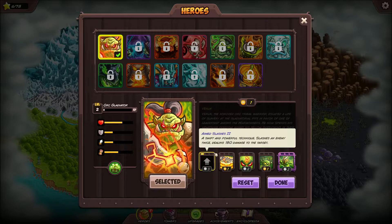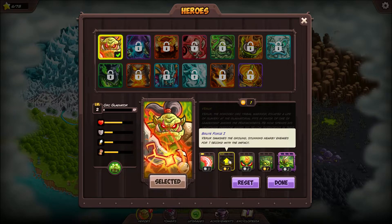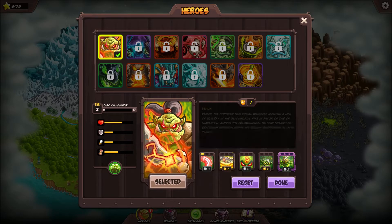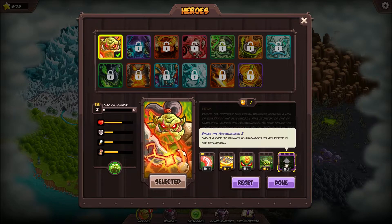Notice it says 180 - that's the next upgrade. If you reset and hover over it, you can see it says 90. That's what it gives you if you click this. Level 2 upgrade, Aim Slashes 2 - a swift and powerful technique that slashes an enemy twice dealing 180 damage. The only thing I can afford is either of these two, and there's no reason to save them at this point because you can always reset later. You might as well burn them up.